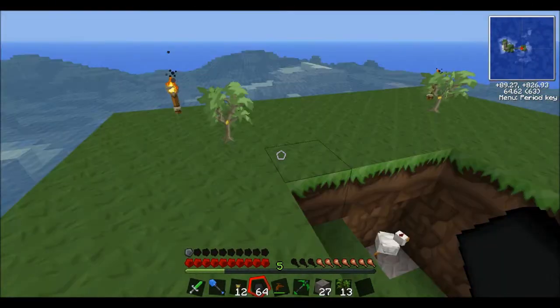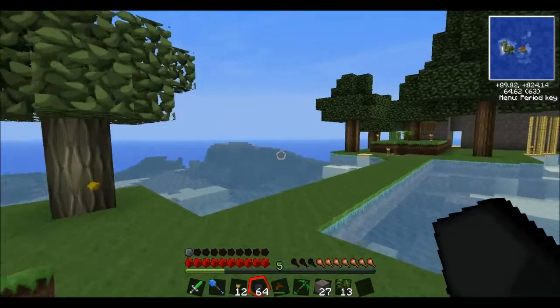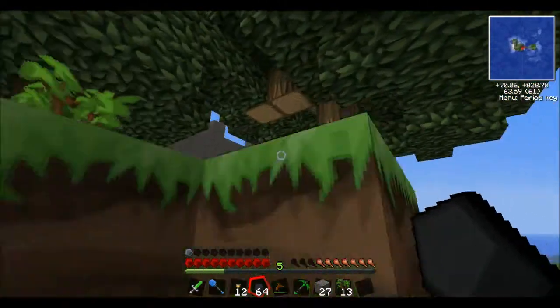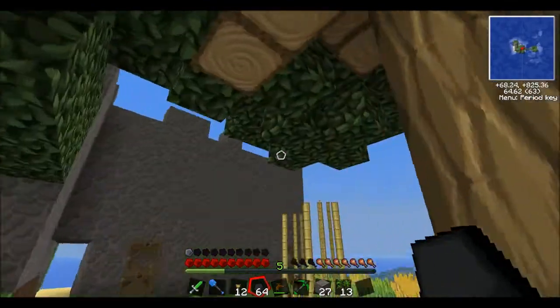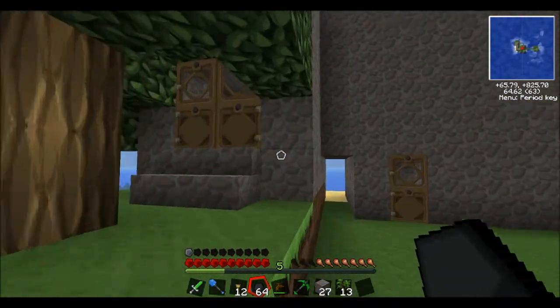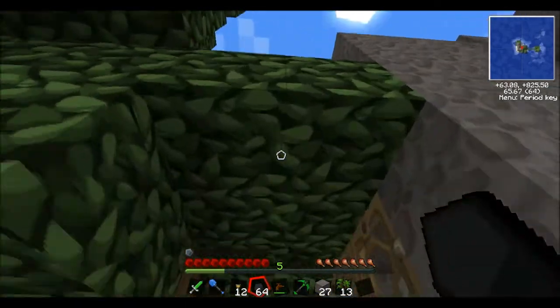Right, where to begin? I want to try and complete some more of my factory. Plenty of wood. I'm not entirely sure what happened to this tree — this is a massive tree. Absolutely gigantic. Though I'm not complaining. Did I plant one a bit too close to my base, though?